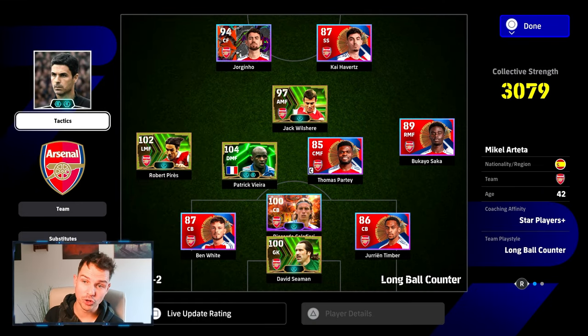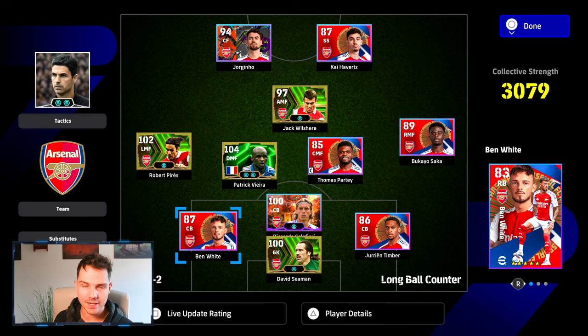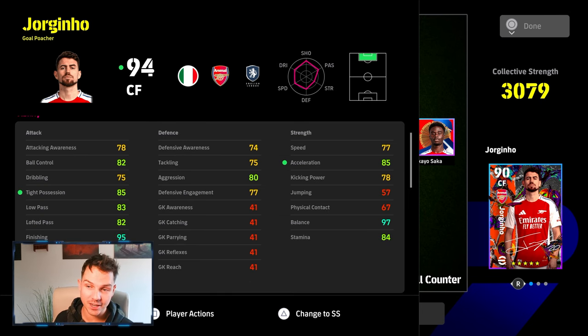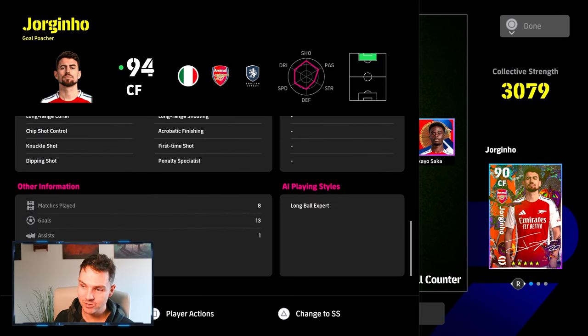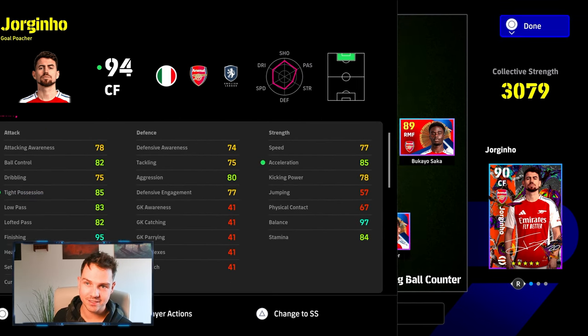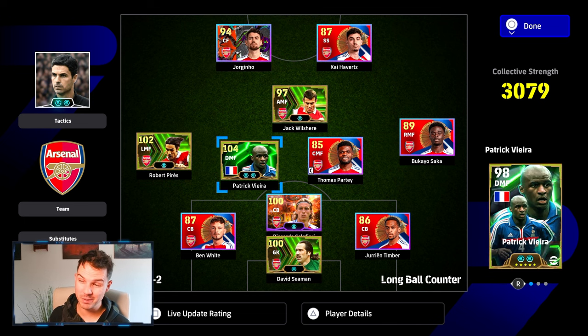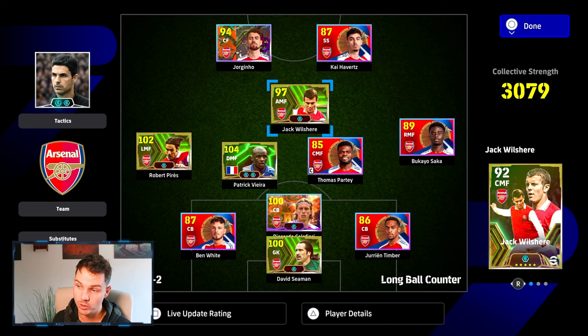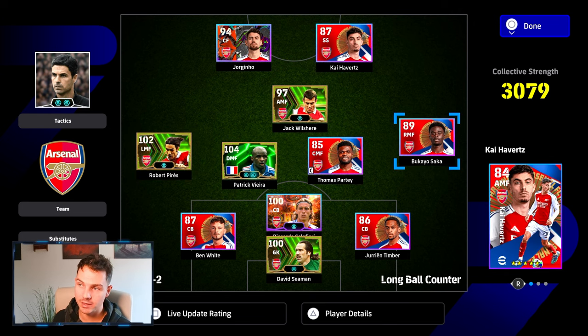This is just a fun team that you can have with Arteta. I will do a deep dive into the players — I haven't really trained these up yet, we just played a couple of matches. Jorginho, who you get for free, is actually a beast. We were beasting with him — eight matches played, 13 goals. We'll show you the build for him in a separate video. It's just a fun hybrid team. You've got Calafiore, Seaman, Vieira, Perez, and Jack Wilshere, with the rest of the players lined up.